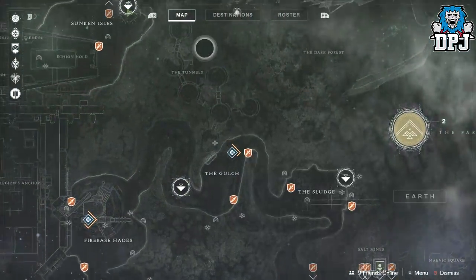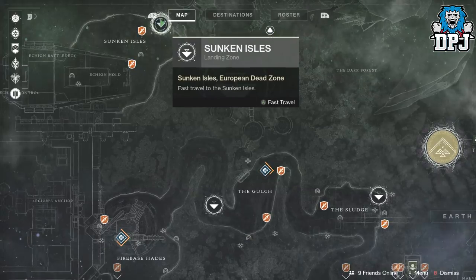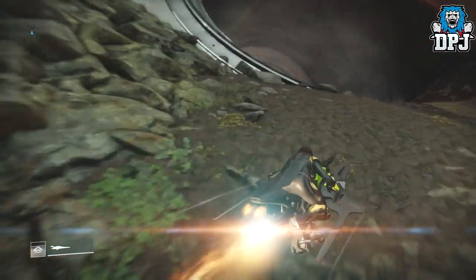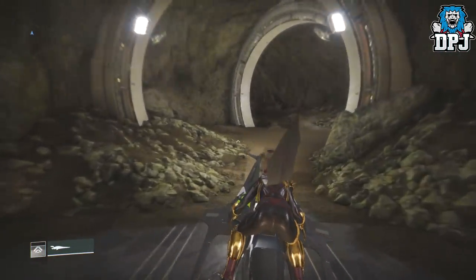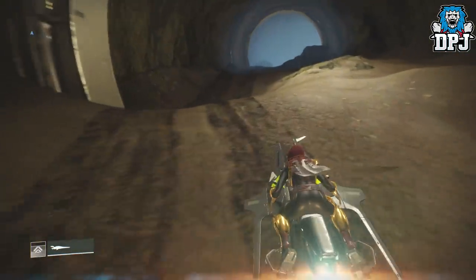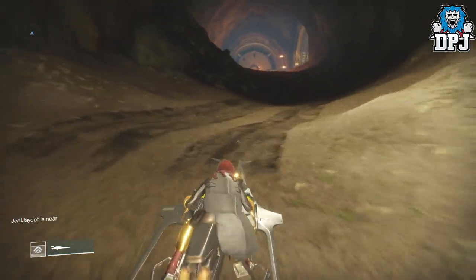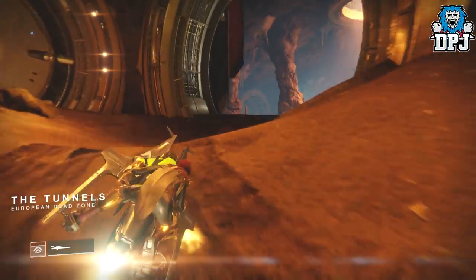The last one is located within the Sunken Isles, so you just want to spawn into here, jump onto your sparrow, and head down this giant tunnel. Now this one is probably actually the trickiest — I know I said the second one is, but I think this one might be — because the first time I went looking for this I went straight past it and got so confused. Then I read the description of the location and it clicked — I had gone straight past the big fan where this thing is located.